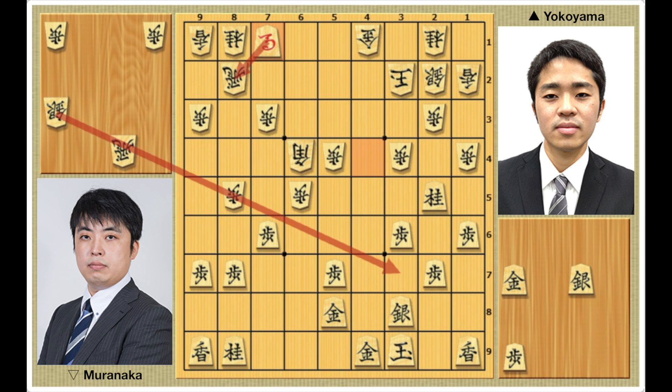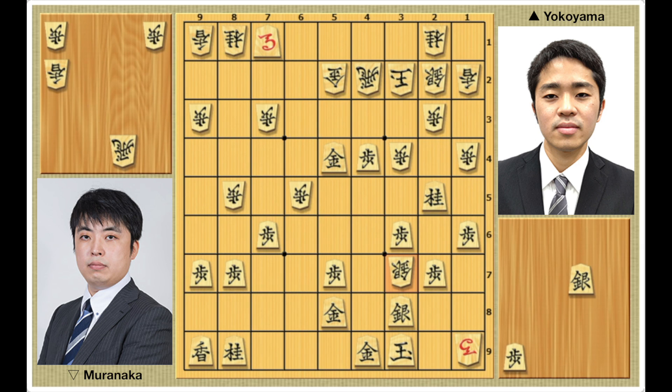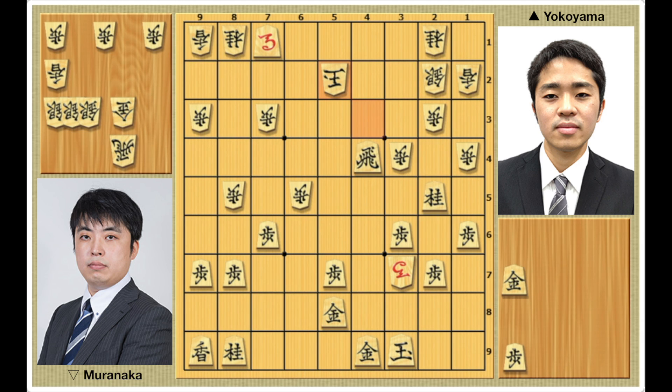In the game, Muranaka plays rook to 4-2, which actually makes the threatmate of silver drop 2-8, but Yokoyama finds a good countermeasure in pawn drop 4-4, blocking Muranaka's rook and making the threat of silver drop 4-3. Muranaka could defend with silver drop 5-2, but the silver is too valuable, so he plays gold to 5-2. Yokoyama continues attacking with gold drop 4-5. And once again, after bishop takes 1-9 promotes, gold takes 5-4, silver drop 3-7, silver takes, horse takes, Yokoyama could barely give mate with silver drop 4-3. King to 4-1, silver drop 3-2, rook takes, silver takes promotes, king takes, pawn to 4-3 promotes, gold takes, gold takes, king takes, rook drop 4-4, king to 5-2, gold drop 5-3, king to 5-1, rook to 4-2 promotes, and checkmate.